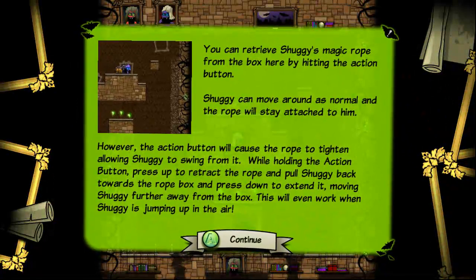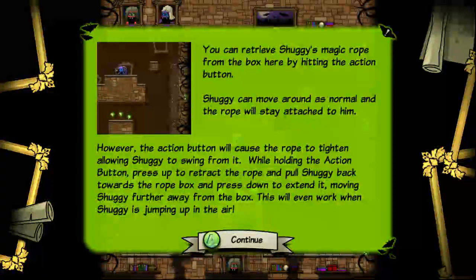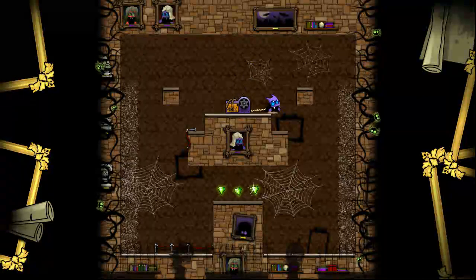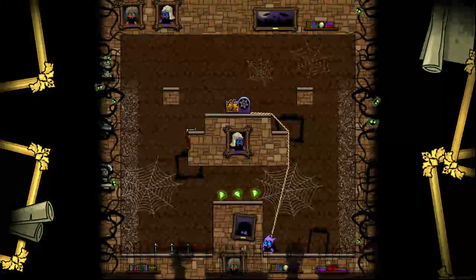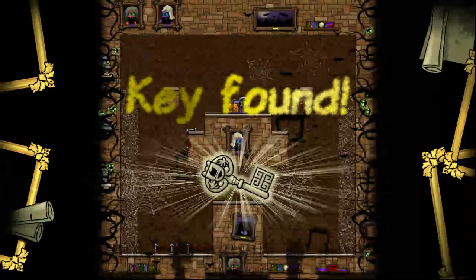We're actually getting introduced to a new mechanic here. You can retrieve Shuggie's magic rope by hitting the action button. Shuggie can move around as normal and the rope will stay attached to him — pressing the action button again causes the rope to tighten, allowing Shuggie to swing from it. That's kind of a cool new mechanic.